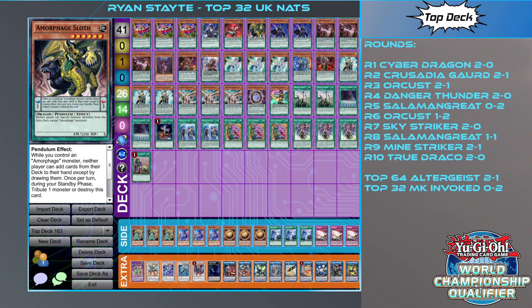This was a 10-round event. He played against Cyber Dragon, Crusadia, Guard Dragon, Orcust, Danger Thunder, Salamangreat, Orcust again, Sky Striker, another Salamangreat, Mystic Mine Striker, and True Draco. The two losses were to Salamangreat and Orcust. He drew against the other Salamangreat, likely because the deck is focused on extending into bigger combos and hand traps really punish you. Against Orcust it was very even — winning one and losing one, both 2-1.